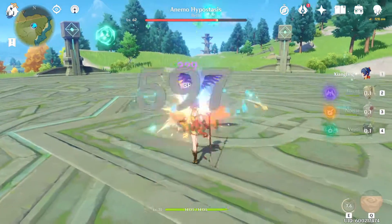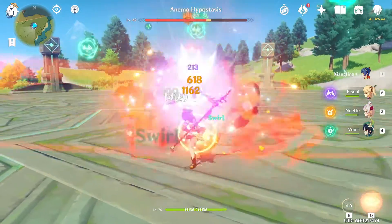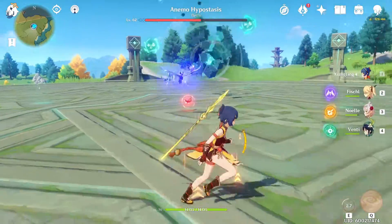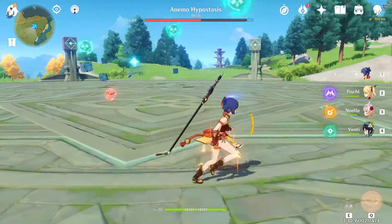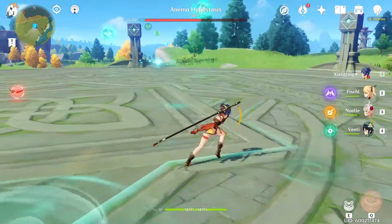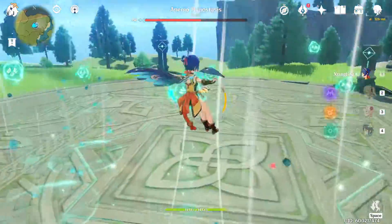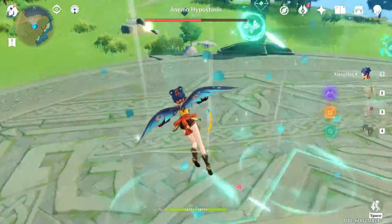You can see that after the tornado move, a bunch of Anemo sigils have spawned above the boss. It's going to use these sigils for one of its moves. Now is when the updrafts become relevant — it will activate more updrafts, which we can use to fly up and collect its sigils.